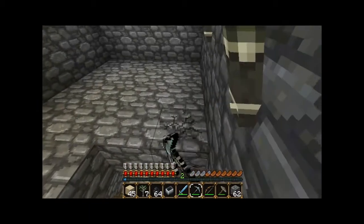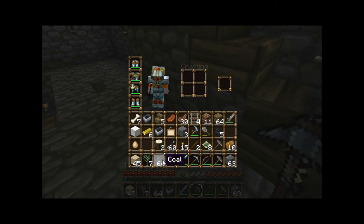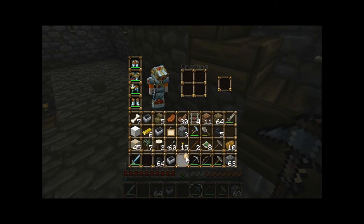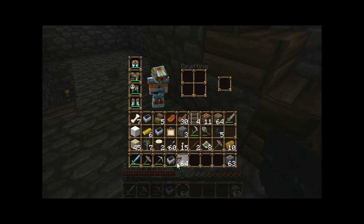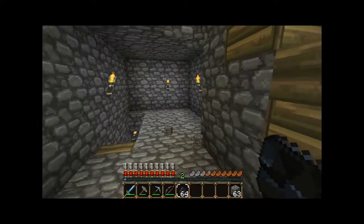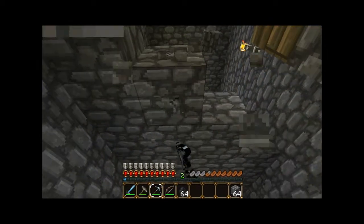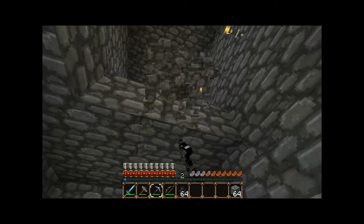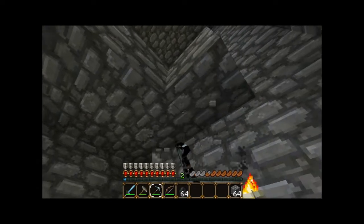This is going to be a big statue. We should definitely organize this inventory a little bit more — take some pride in your inventory. This isn't very exciting, but you know, it's what it takes to build a statue, right? So let me just clear this out and then we'll start the construction.